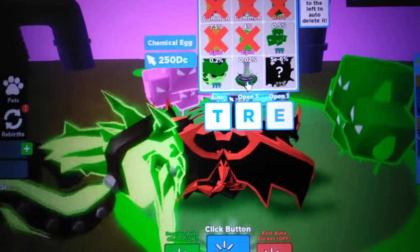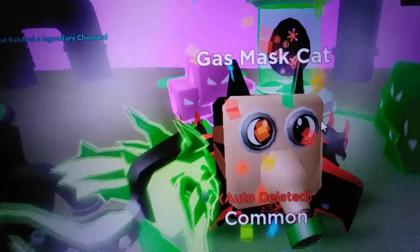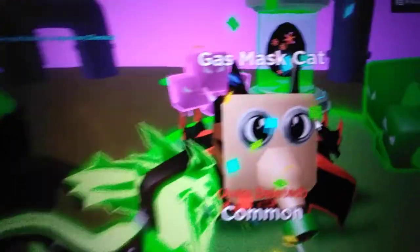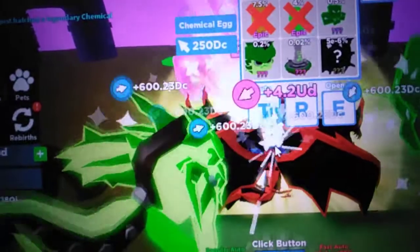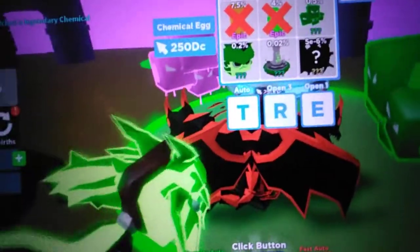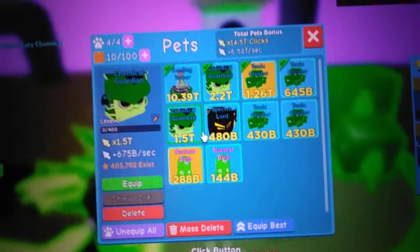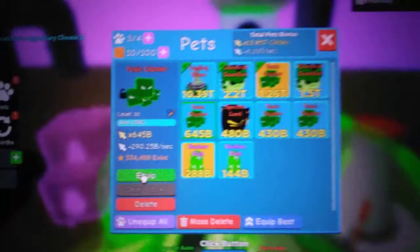Why don't we open some eggs. We just got a Chemical Guardian — another 0.2% pet, no way! What is my luck? No way, we actually did! I guess we can unequip this now, we have no use for it.